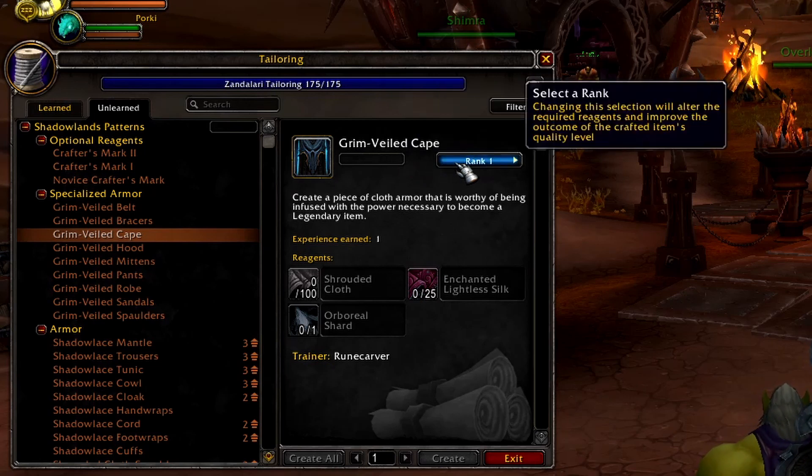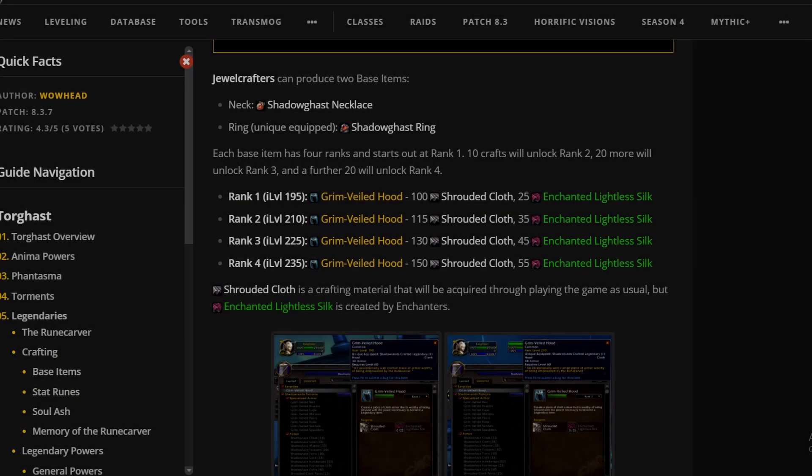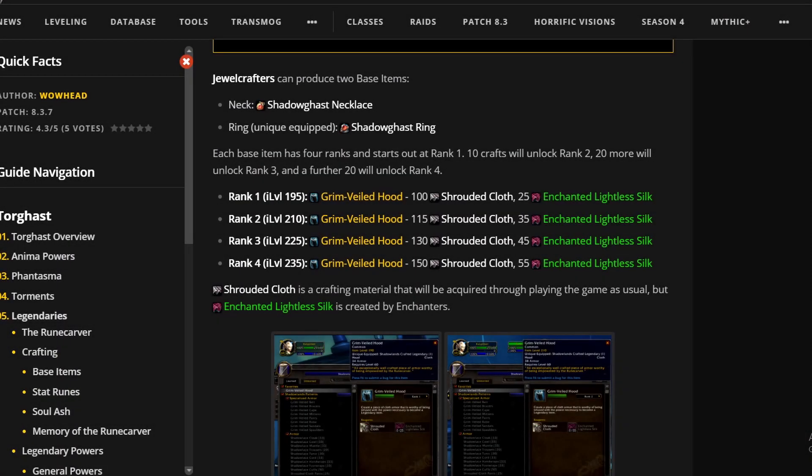Every time you craft one, you'll earn a little bit of experience towards the next rank, and at a higher rank the item level of the crafted item increases. This creates a massive winner-take-all market where the person crafting the highest level legendary armor is the person everyone will flock to. People want their legendaries to be as strong as possible because that's where most of their power budget is. A rank 1 item is item level 190, rank 2 is item level 210, rank 3 is item level 225, and a rank 4 crafted item is item level 235. If you want to focus on making gold through tailoring in Shadowlands, your highest priority should be pushing your legendary crafting ranks as high as possible as fast as possible.